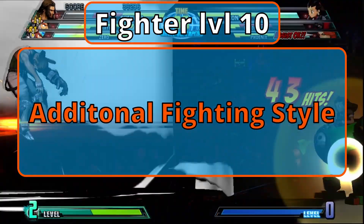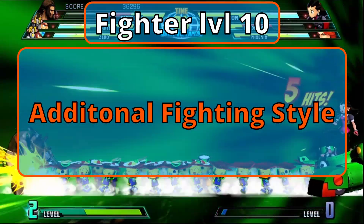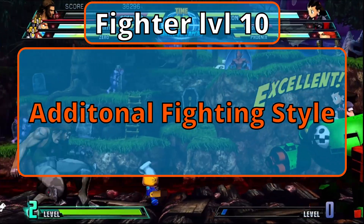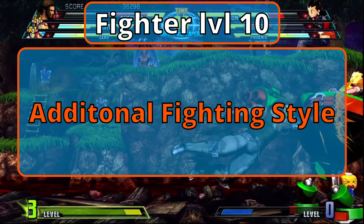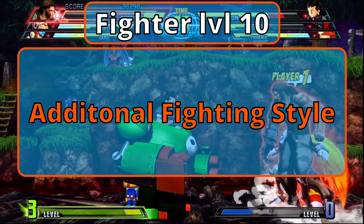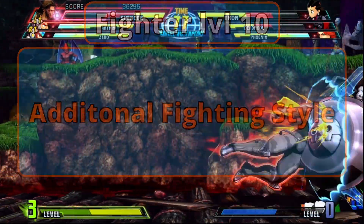Level 10 Champion Fighters receive an additional Fighting Style. Superior Technique grants you a special maneuver from the Battlemaster subclass and 1d6 superiority dice. Lunging Attack increases the reach of your attack by 5 feet at the cost of your superiority dice, and if you hit, you add the superiority dice to the damage.